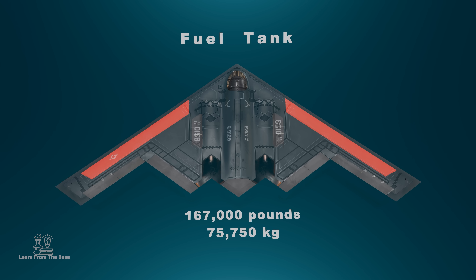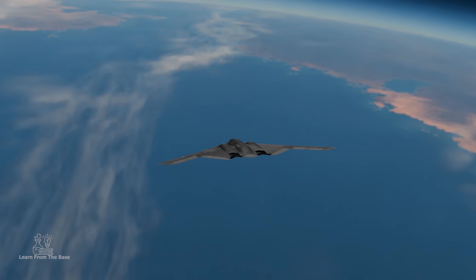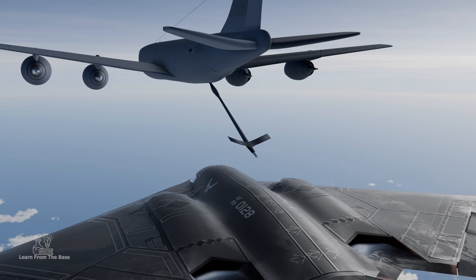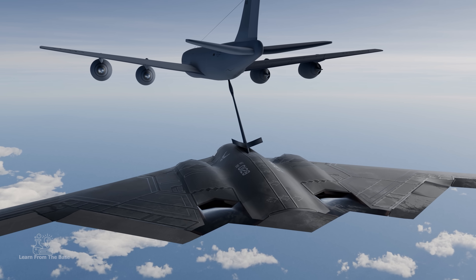This gives the B-2 the ability to fly over 6,000 nautical miles without refueling. For longer missions, the B-2 is equipped with aerial refueling capability, allowing it to refuel in mid-air, giving it an almost unlimited range.